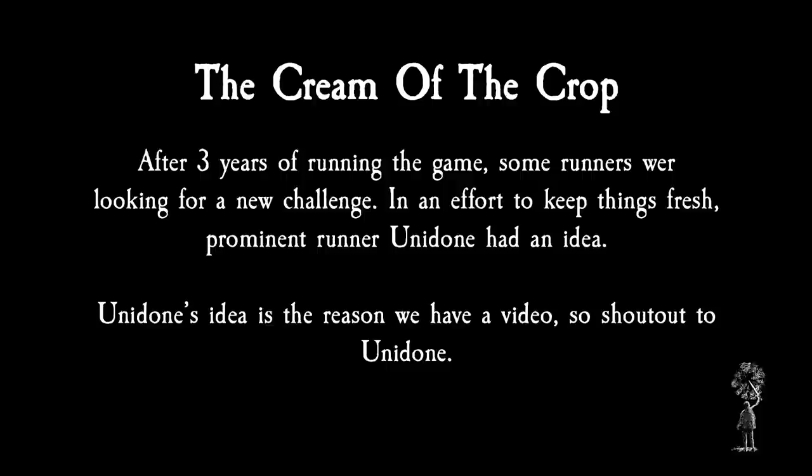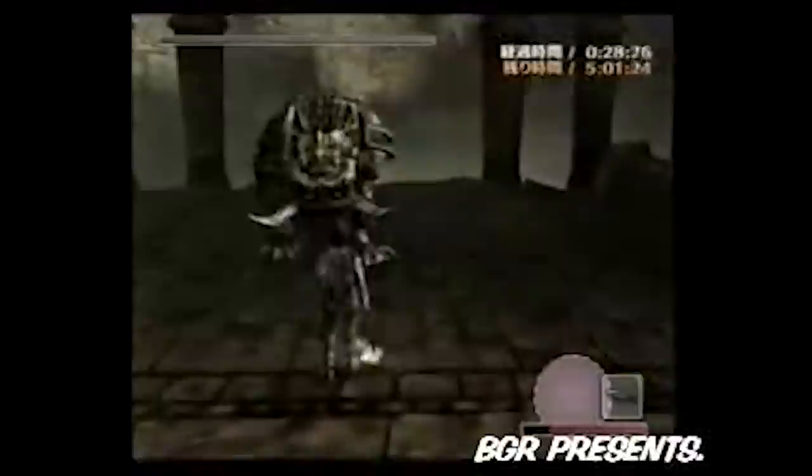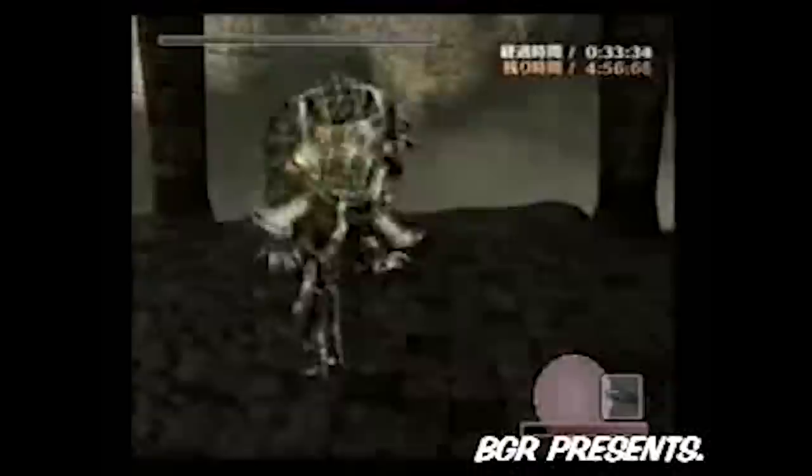After three years of running the game, some runners were looking for a new challenge. Prominent runner Unidon had an idea: attempting to bridge the gap between full game runs and individual level runs, he created a new category that combined the best of both worlds. This category became known as Boss Rush, or NTA — Normal Time Attack. Because the game's main focus is on the boss fights, Boss Rush skips the horseback riding and exploration phases of the normal Any% run, and jumps right into fighting all 16 bosses back to back. Unidon began to stream his attempts of this category as far back as 2009 on the Japanese streaming site Nico Nico.